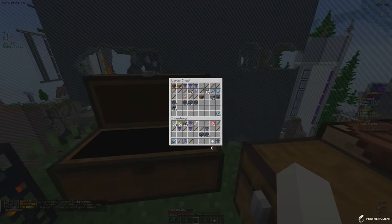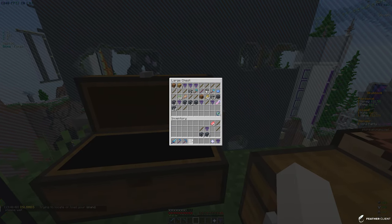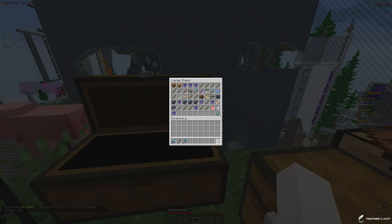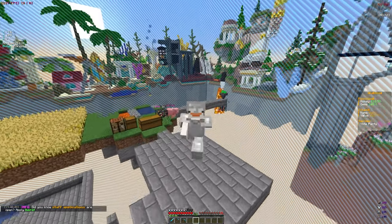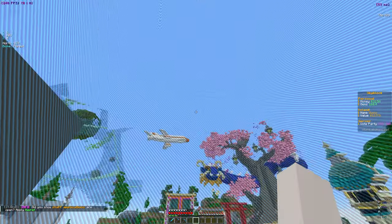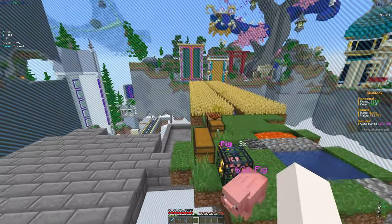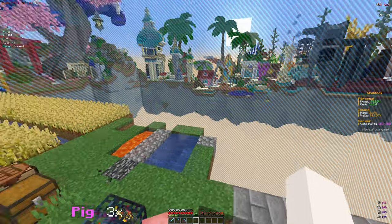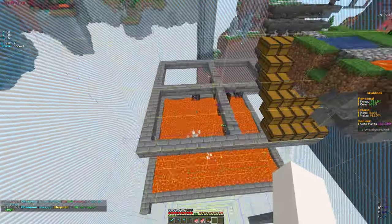Going back to the island to set up a grinder. Grinding out for gems is going to be kind of hard since we need a ton of them — maybe we can buy some. Those fire scrolls are going to be very useful. I could temporarily set up where mobs fall into fire, which I might actually do. Be right back once I have a decent farm setup.